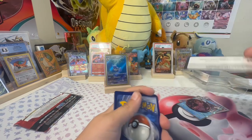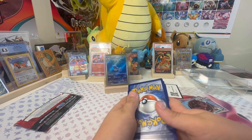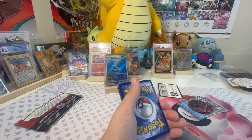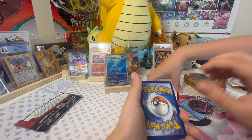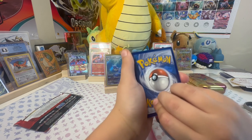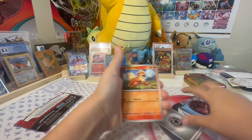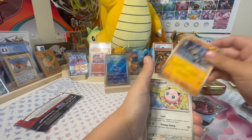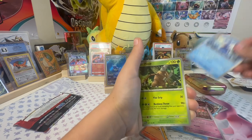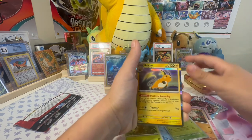Let us know down below in the comments how many of you actually scan these code cards, to see if we should keep doing it or if it's not worth it. Fire energy, steel energy. Steel Arcanine, Growlithe, Geodude, Jigglypuff, Staryu, Haunter, Golduck, Pinsir, Primeape, Metapod, Raticate.